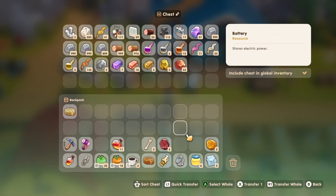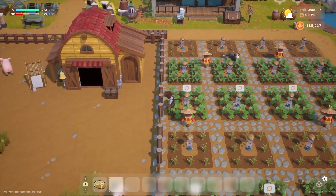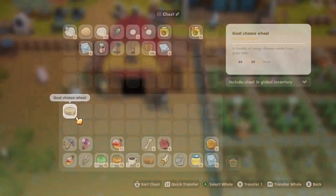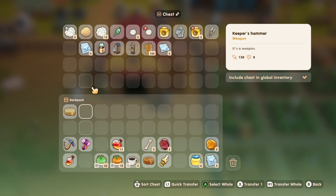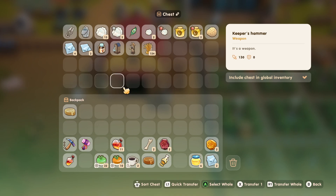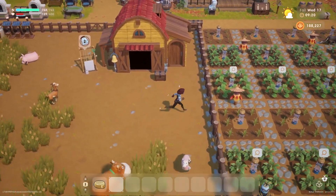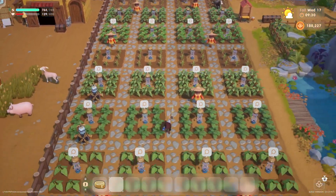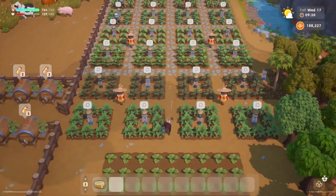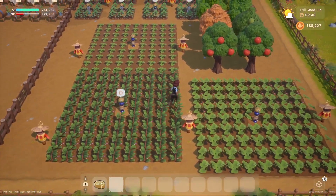We're probably going to have to go into the mines to get more silver, but we can do that. Let's get some stuff put away — I don't need to take my milker or shears with me. I wonder how our silo is doing, we'll have to check on that eventually. We've got a lot of stuff ready to collect.